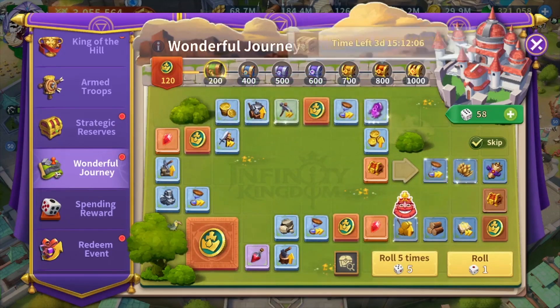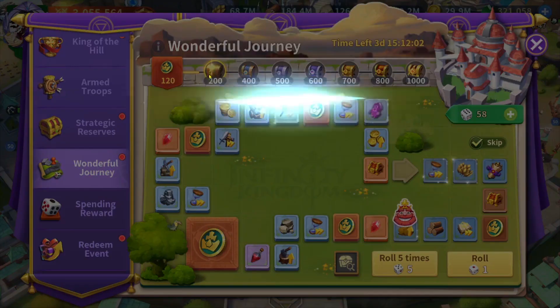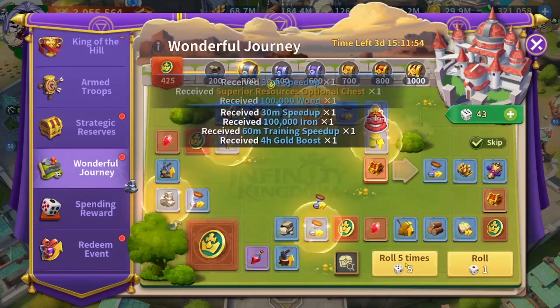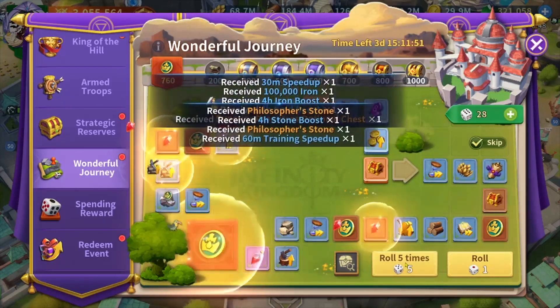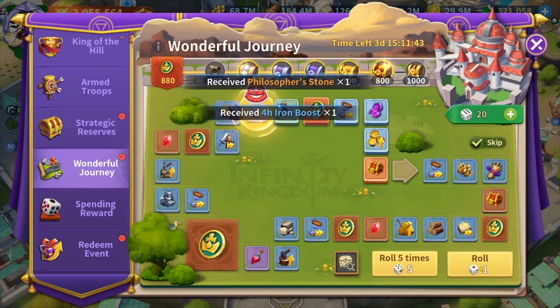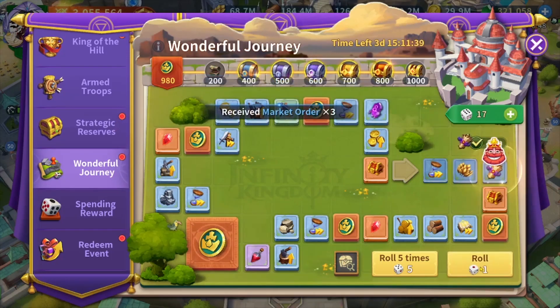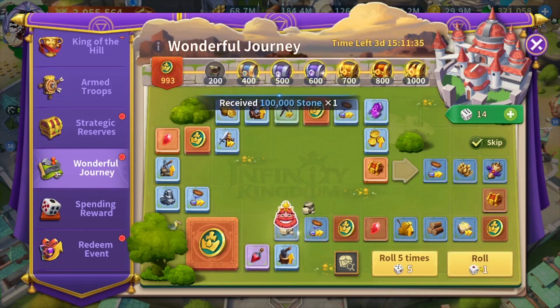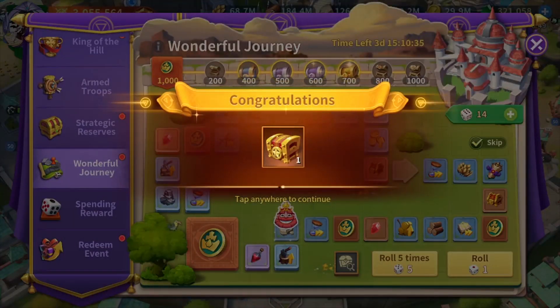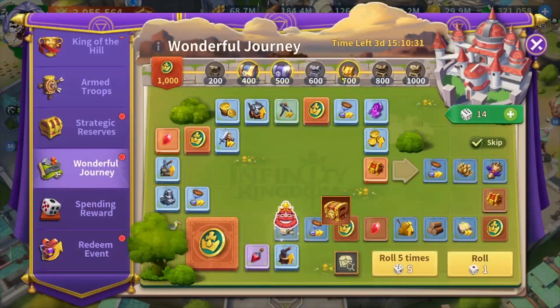I should make sure that the rewards are the same. I'm going to keep playing because the rewards are the same — I'm going to get crystal balls. Now we have 1000 points. I don't want to waste any more dice because all the rewards here aren't worth spending dice on without having points to claim. The other chests here give me all crystal balls.